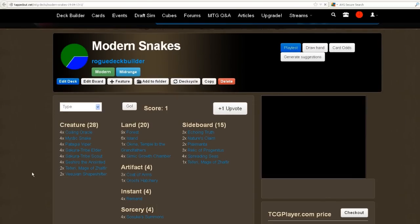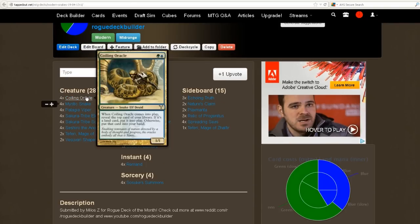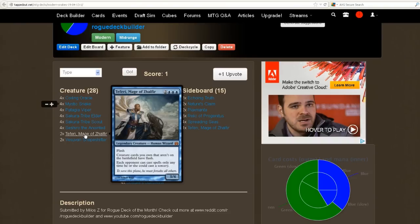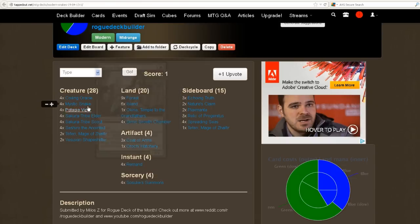So here is his Modern deck. You can see he would make some changes if he had certain cards. I don't have the updated list — I think he did send me the updated list, I just did not submit it here. But this is the actual deck list that I played against. Everything in here is a snake except for the Teferi, Mage of Zulfir. Teferi is really good because it gives all your cards flash and makes your opponents only be able to cast stuff as sorcery, so it gives all of your different snakes flash ability.